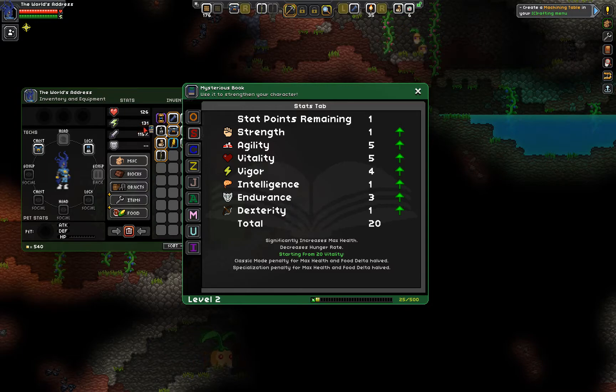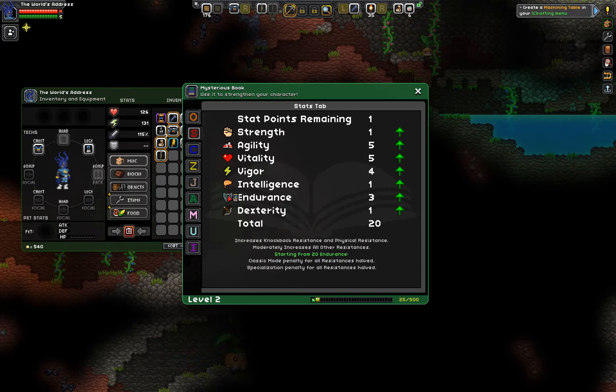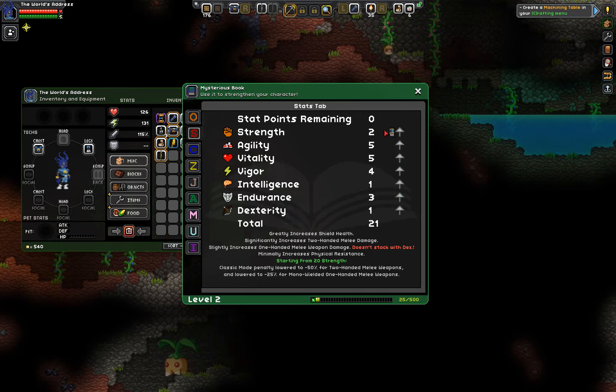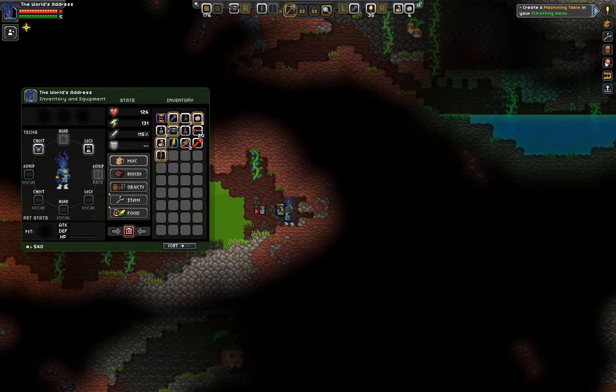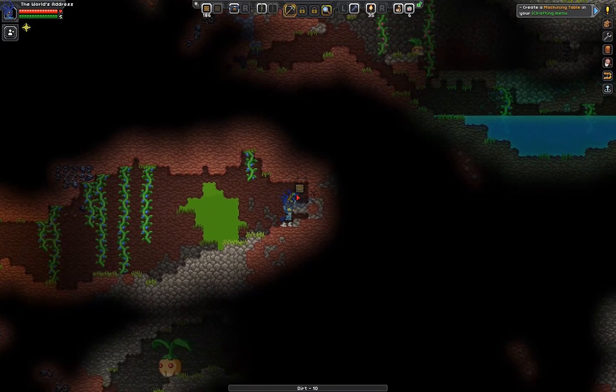Vigor is max energy. Intelligence is energy recharge rate and staff damage, which I'm not really worried with. Endurance — physical endurance and knockback resistance, physical resistance, and all of the other resistances as well. And then dexterity — ranged weapons. So I'm gonna go with strength. When I get more stat points, these top three are gonna be my jam. So now I deal more damage, and I'm better with tools. You'll notice that my matter manipulator is a little bit faster now.